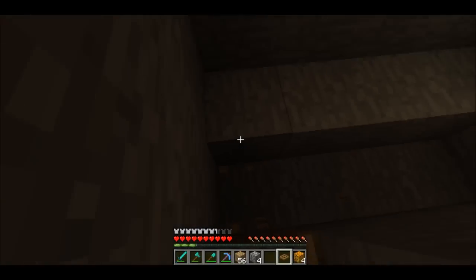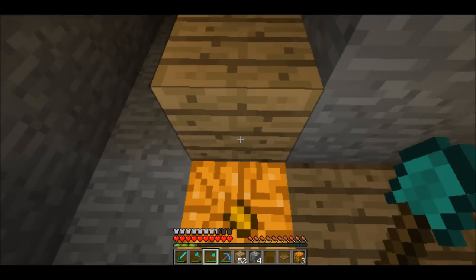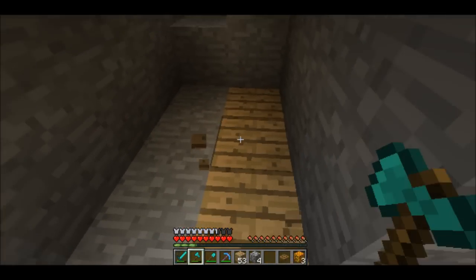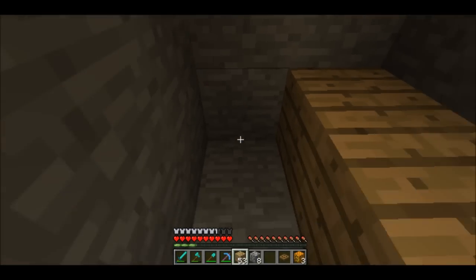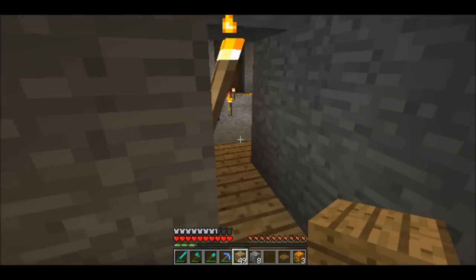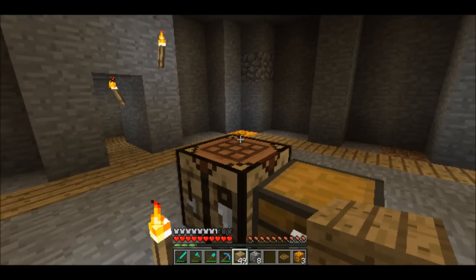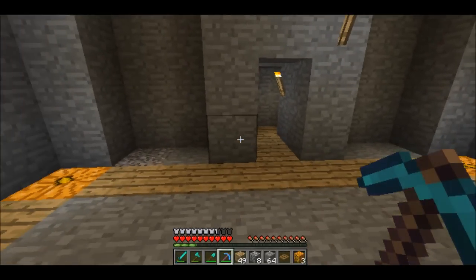Now let us put this here. We'll decorate this more but I'm not too worried about how this looks because this is just like a little exit. We'll worry about that later. We got our stone bricks and got more stone — we might as well go ahead and make some more.